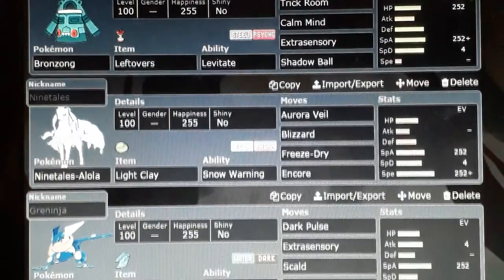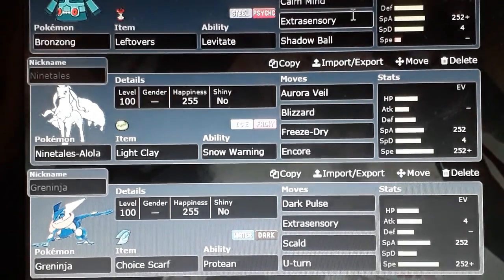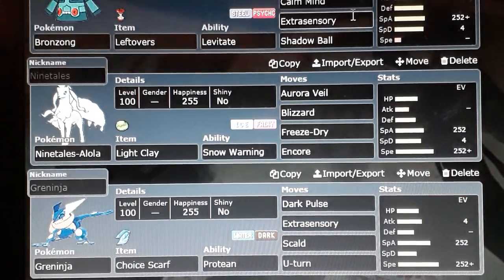Then there's Bronzong, which is best suited for a Trick Room team. You want to lead with your Trick Room setter as it's not only going to disrupt your opponent — making them suddenly have to change how they battle by effectively making them the slowest — but it also allows your entire team to be the fastest Pokémon in the battle. The idea is: I'm here, I'm going to make everything fast, and the rest of the team gains advantage because you led with Bronzong.